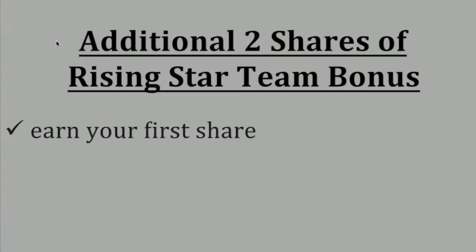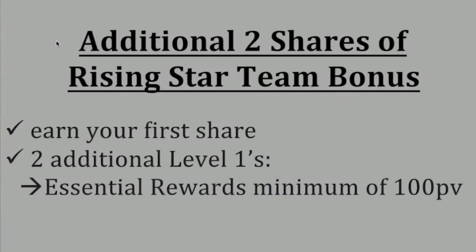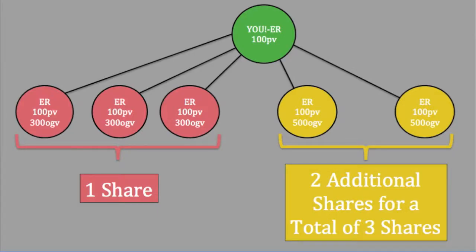In order to be eligible to earn two more shares of the Rising Star Team Bonus, you must have done everything necessary to earn your first share of this bonus. You must have an additional two personally sponsored people who are each on Essential Rewards for at least 100 PV, and they each must have an OGV of at least 500. By creating this, you will earn two additional shares for a total of three shares of the Rising Star Team Bonus.